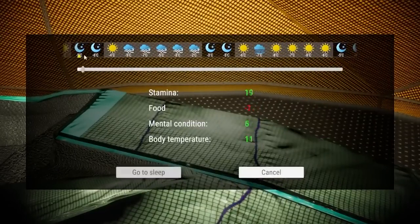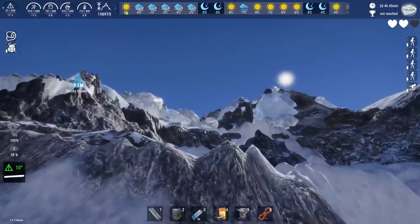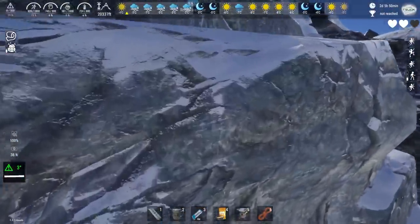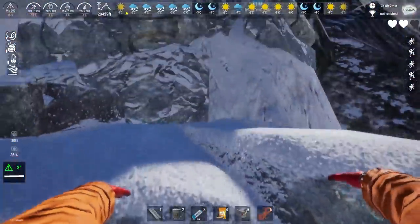Oh wait, is this a slider? I'm so dumb — I thought it would show on the bar how far we're going. This slider is literally going to wherever on the bar we stop. I'm dumb sometimes. So we're going to sleep till sunlight because I do not want to traverse in the nighttime. Hopefully — how far do we have to get today? It's not very far at all, so it's probably going to be very technical. I hope I have enough stamina to do this today — we're going to be doing a lot of rock crawling.